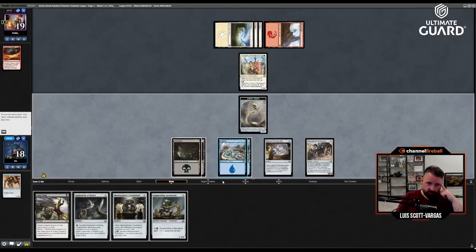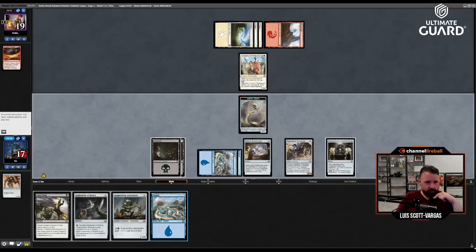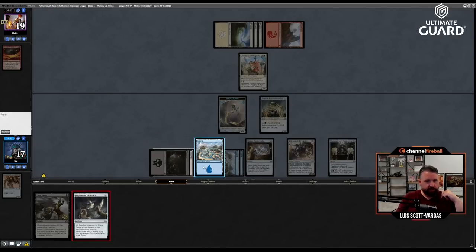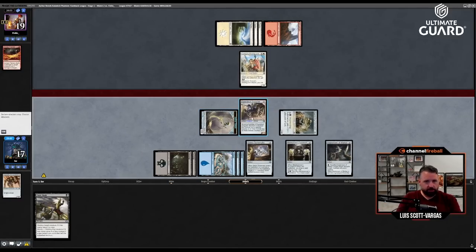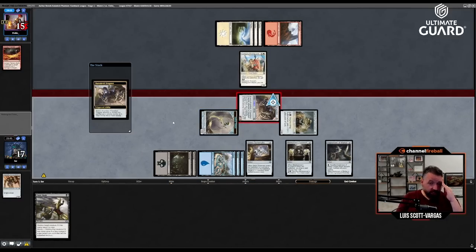I can crew it — I don't really care about getting attacked by this one. Let's go Metal Spinner's Puzzle Knot. Drew a land. I guess it would have worked out to play it the other way — if I had played Implement and sacked it I could Fatal Push the Shield Guard, but then I wouldn't be able to attack with the Dragster. But this works fine — I used all my mana, totally reasonable.